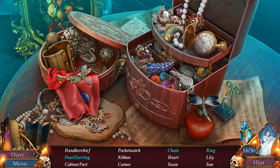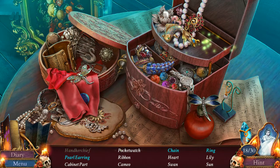That could be a handkerchief - that's a handkerchief. Cabinet part. No, that was the watch. That's a corset, so that's probably not a cabinet part. Do you want an earring? You want a pearl earring. But do I need to find a second pearl earring? I don't understand. Heart, swan, lily, sun. There's the swan. Heart, swan, lily, sun. There's the sun. There's a drawer. Nice.